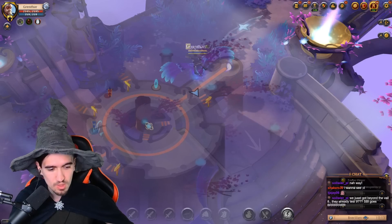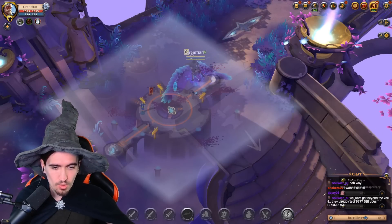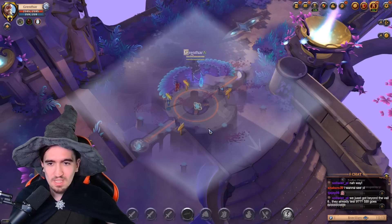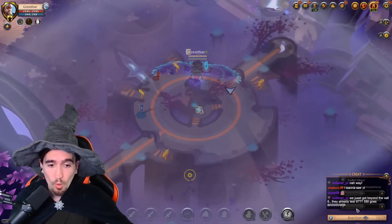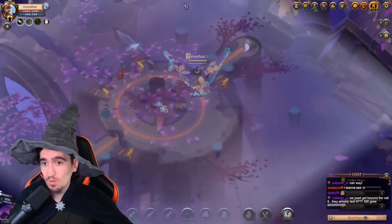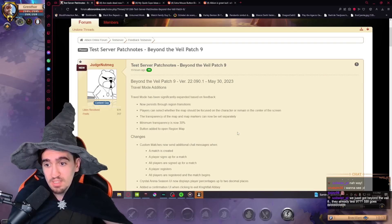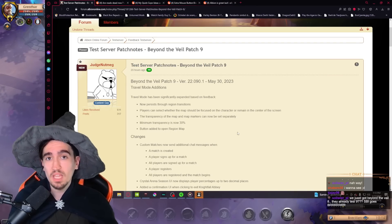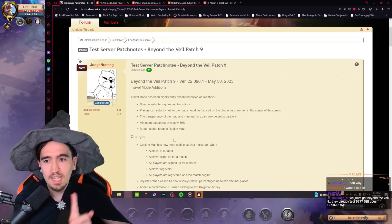Second, players can now select whether the map should be focused on the character or remain centered on the screen. You can have the normal mini-map that works like a mini-map, or the ARPG-style map that's always centered on your character. It's a great option for players who prefer to use this as their main mini-map.